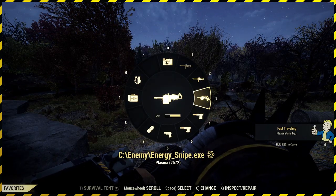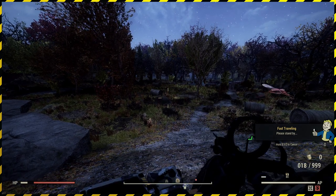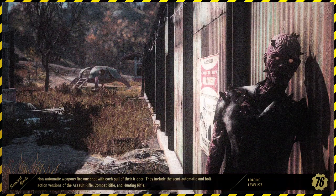We'll switch over to our energy weapon as well because we don't have many fusion cells. We'll head over to Helvetia and switch to our plasma cartridges, and that should see us through the rest of the day without any concern or trouble. If you do want to use Wood Chuck for this you can, but you don't have to because there's plenty of wood in the area.